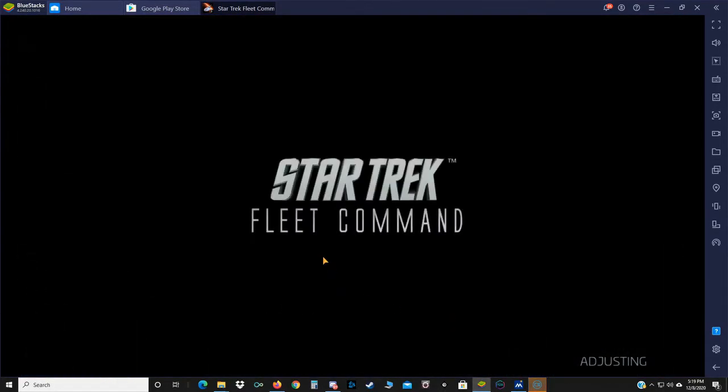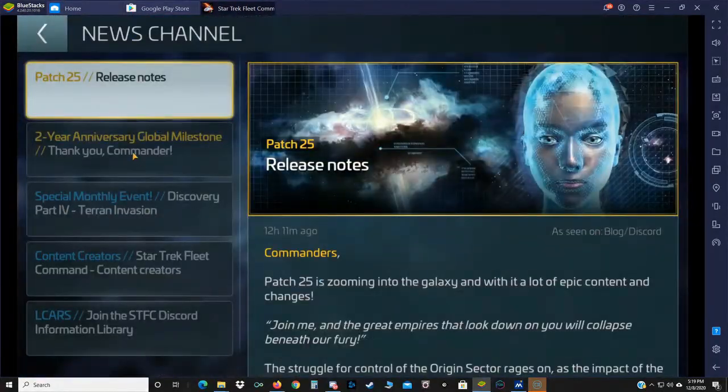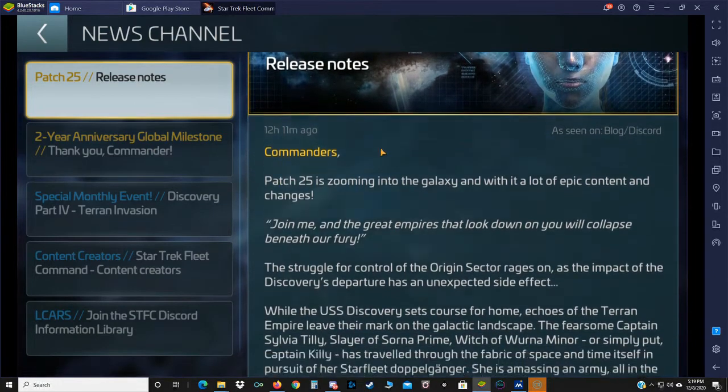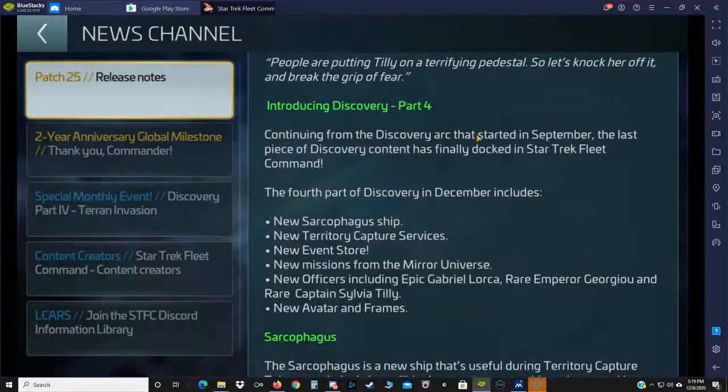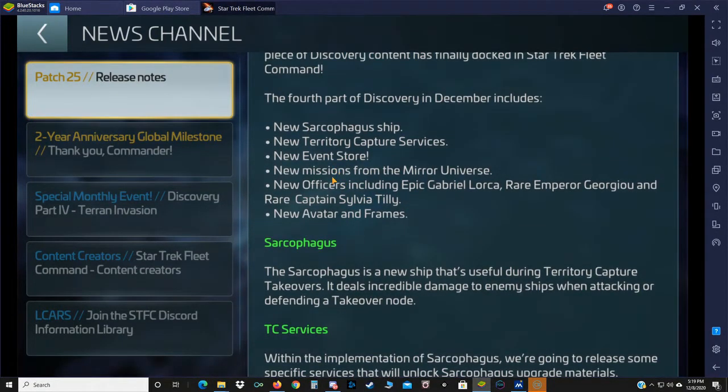Alrighty. Now that we're here, we're going to go into our exterior and check out our billboard. Release notes: Patch 25 is zooming into the galaxy, introducing Discovery Arc Part 4, the new Sarcophagus ship, new territory capture service, event stores, and missions from the Mirror Universe.